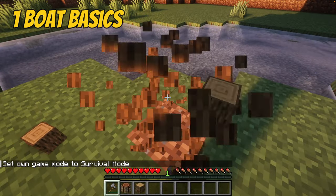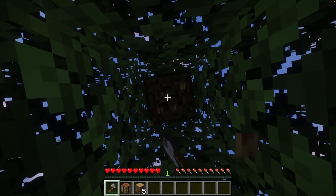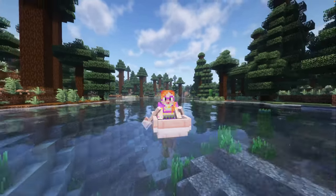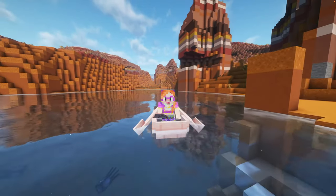First up, let's talk about boat basics. Boats are cheap, easy, and fast for early game travel. You only need 5 planks of wood. And you don't even generate hunger when you're using a boat. This is absolutely perfect for long journeys before you get your elytra.